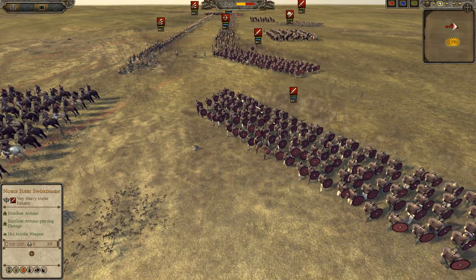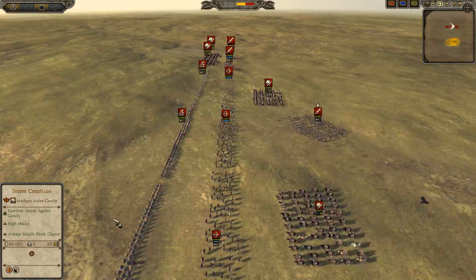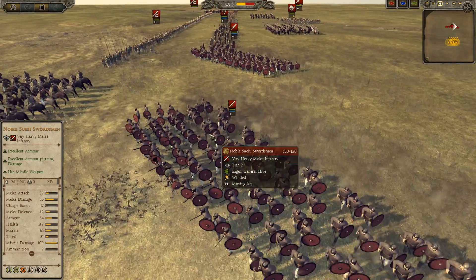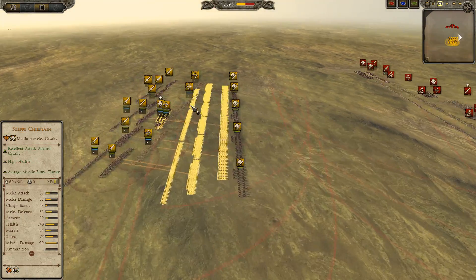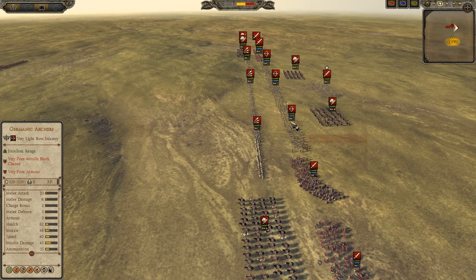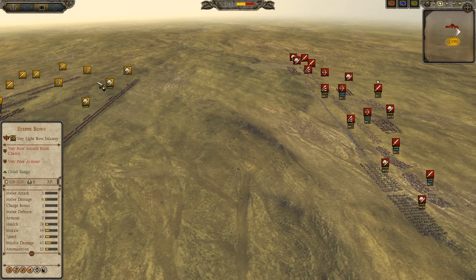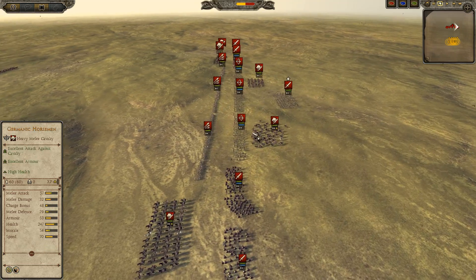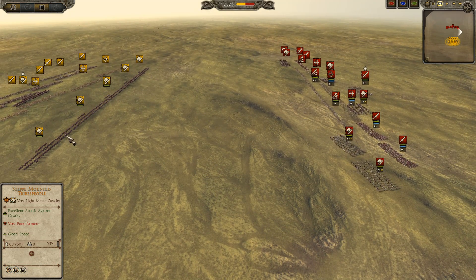You also see some Noble Suebi swordsmen on the field — interesting choice, 2 on the left and 2 on the right. These units are insane in melee combat, so the Hunts have to be careful against those Noble Suebi swordsmen. The Germanic archers can outrange the step bows, so they will do fairly well against the step bows and the ore archers, because of excellent range versus good range. That's something that has to be kept in mind.